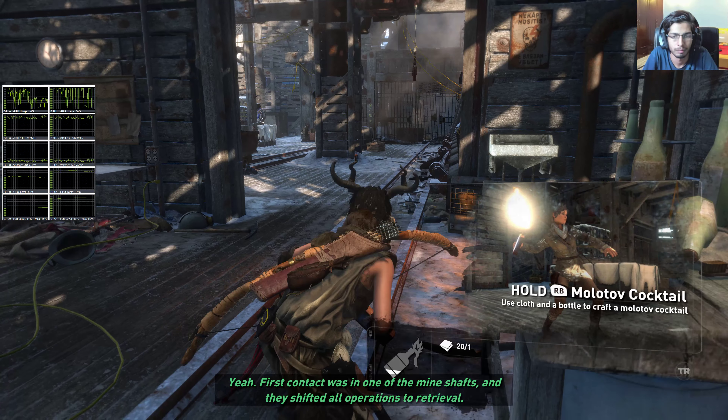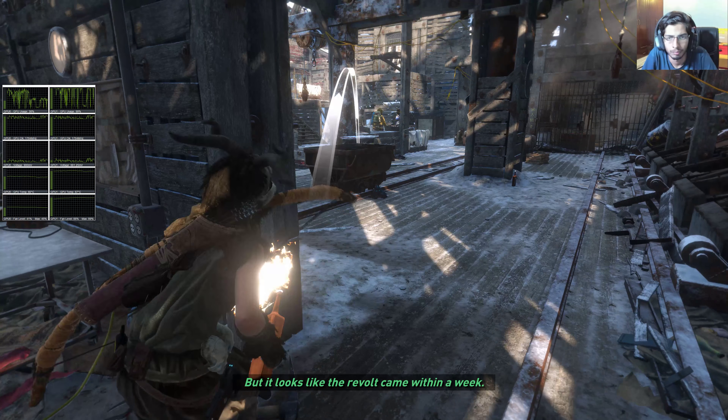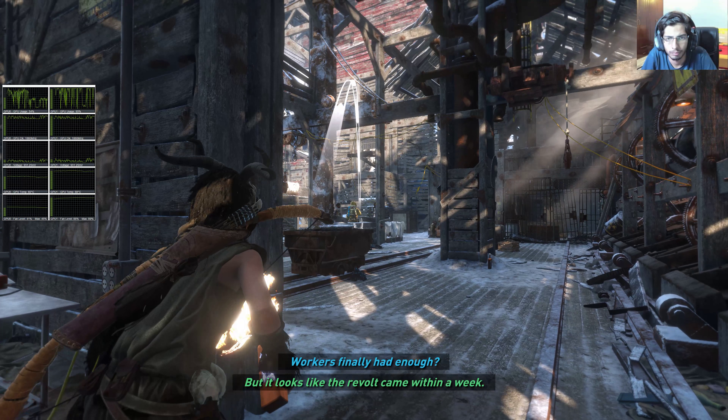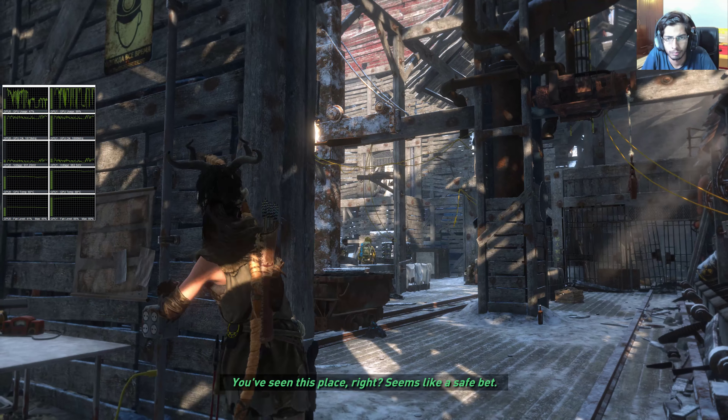In-game dialogue: 'First contact was in one of the mine shafts — they shifted all operations to retrieval, but it looks like the revolt came within a week. Workers finally had enough. You've seen this place, right? It seems like a safe bet.'